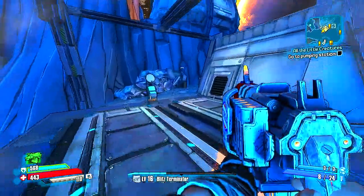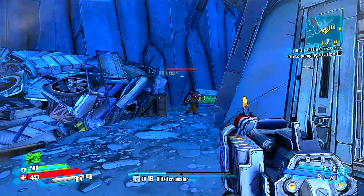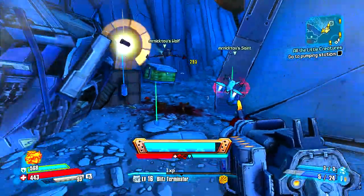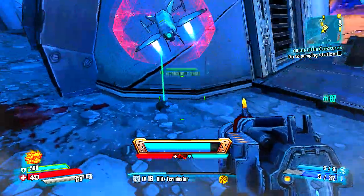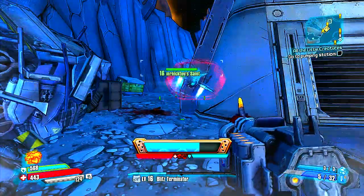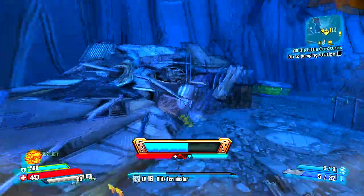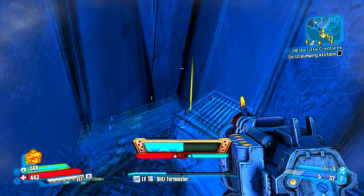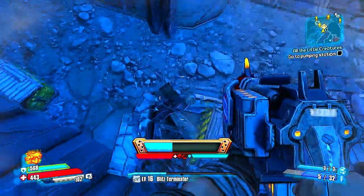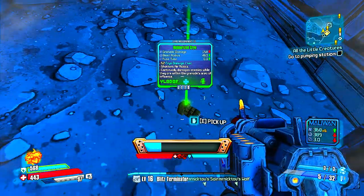Now he doesn't drop anything huge — he's dropping me moonstones every time. I farmed him a couple of times just to see what he dropped. He doesn't really drop anything special, but I think it's a pretty cool little easter egg they have in this game. It took me a minute to figure out what he actually dropped, so I'm going to run around here like a lost dog for a couple seconds trying to find it. Each time I've killed him, he's dropped a little green grenade mod, which I just found right now — and that's what he dropped.